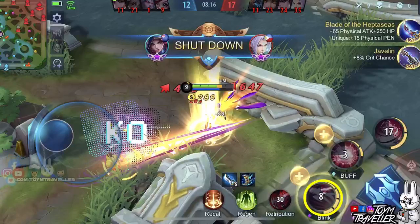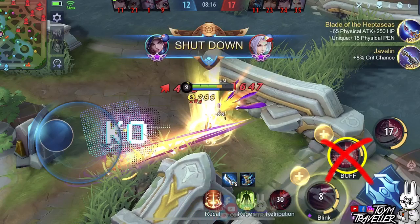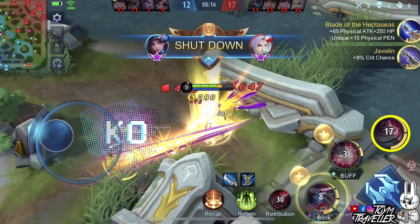Set the first skill to max level first. Prioritizing this makes the cooldown of this skill lower and the damage higher. That means you can cast this skill again as soon as possible for mobility and burst damage. Prioritize the second skill less since your first skill is what you need for mobility. Always upgrade the ultimate skill when available for upgrading.